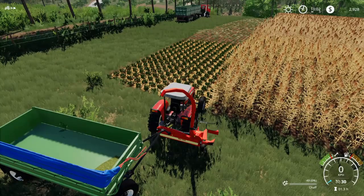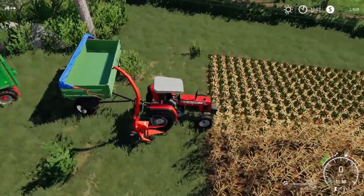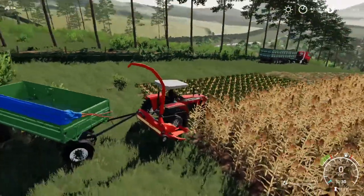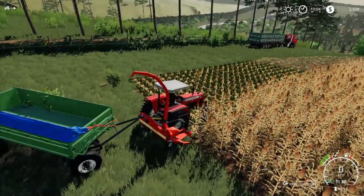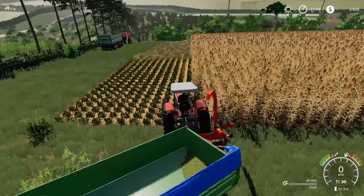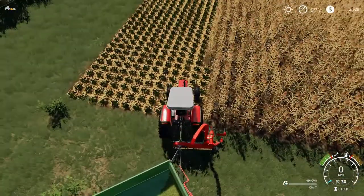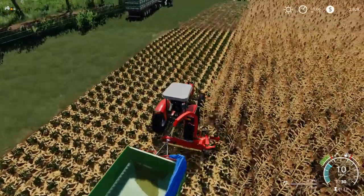Hello welcome back. I leased another trailer, the Fortrait HW-80. As you can see it already has 49 liters in it - it worked! You need to have a very low trailer with the Vicon because of the very short pipe. I just made another two rows with the Pöttinger just to get a straight start again, so that we can compare these two forage harvesters and how they cut.